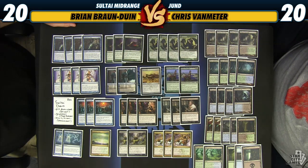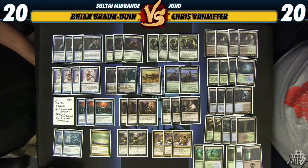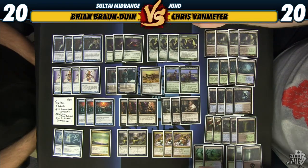We get Mana Leak and Cryptic Command, and then we have Jace Architect of Thought as a Planeswalker. I actually think Jace is underrated in Modern. His plus one is very good against Lingering Souls and a lot of different decks, and his minus two is actually pretty powerful if you can protect him for a turn. This deck is very good at protecting him because we have big creatures like Tarmogoyf holding down the fort. As the game progresses further, his minus two gets even more powerful when we can cast Jace and another spell in the same turn, making it very difficult for our opponent to figure out the correct line.